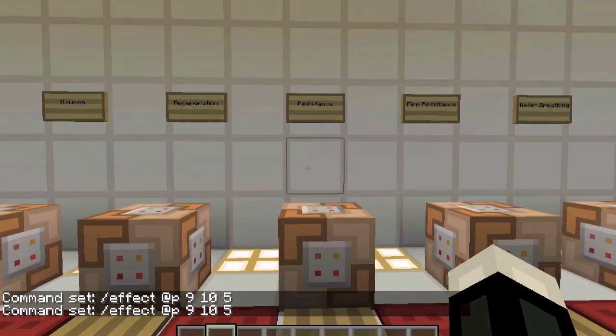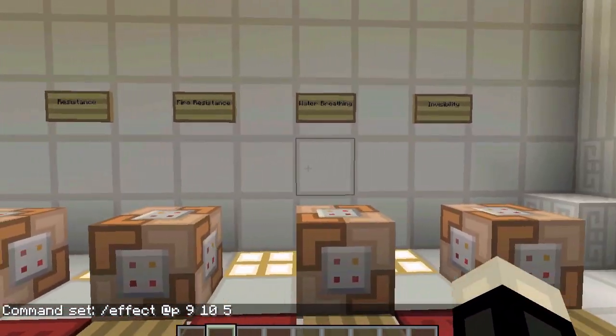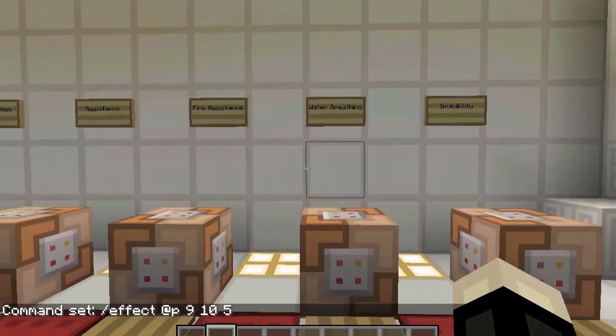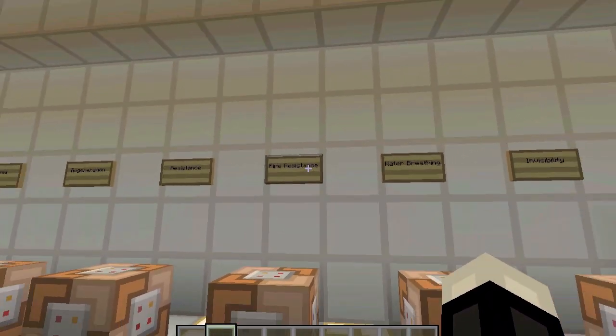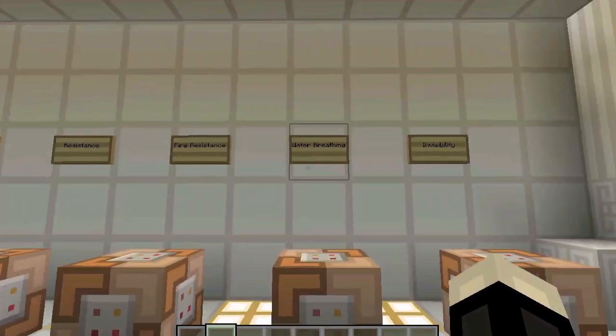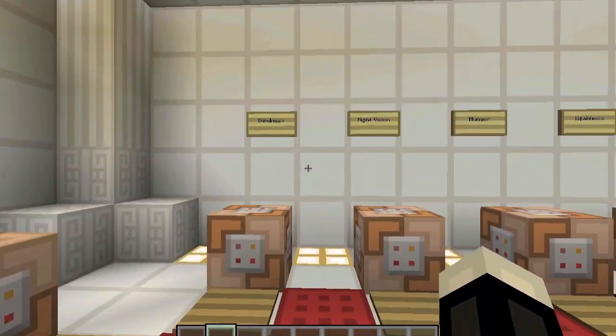Regeneration, resistance, fire resistance, water breathing — I'm not sure if all of those are standard potion effects off the top of my head, but they're pretty cool. Fire resistance I'm pretty sure is, but water breathing — you can breathe underwater if you have this, which is pretty cool. Invisibility — yep, you can have that too.